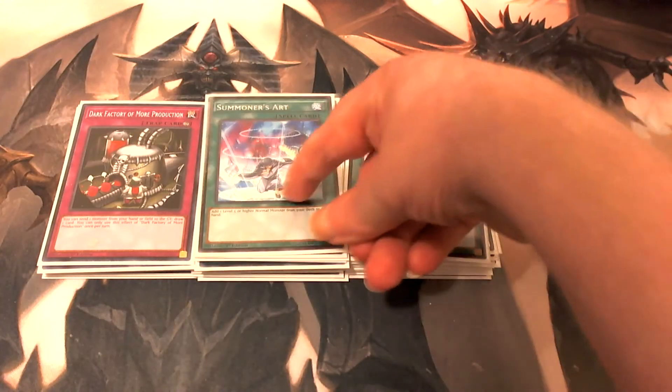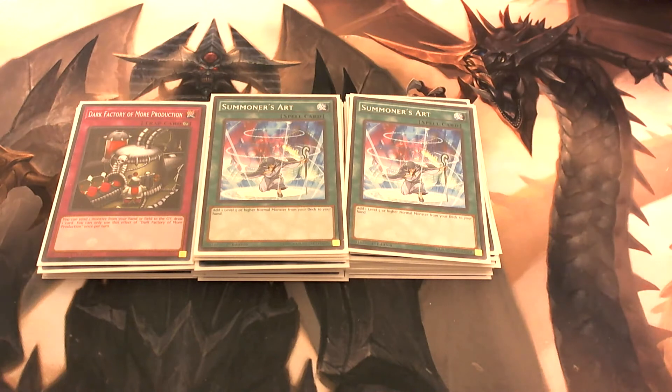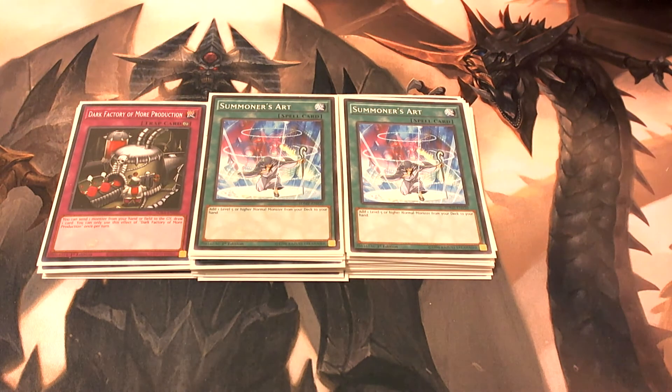Then we play two copies of Summoner's Art. This card lets you add one level five or higher normal monster from your deck to your hand — so we use this to add either Red-Eyes or Dark Magician. So if you ever open your hand without them, you can easily search them out and start making your fusions.